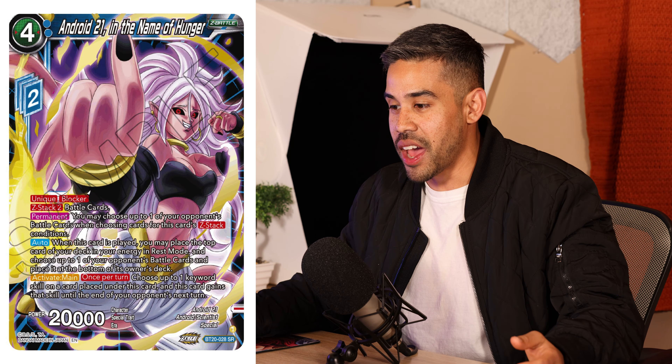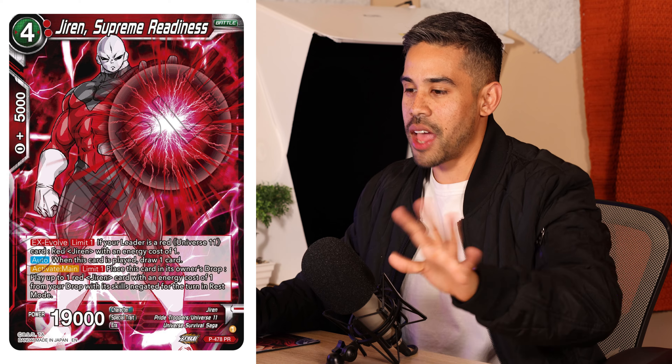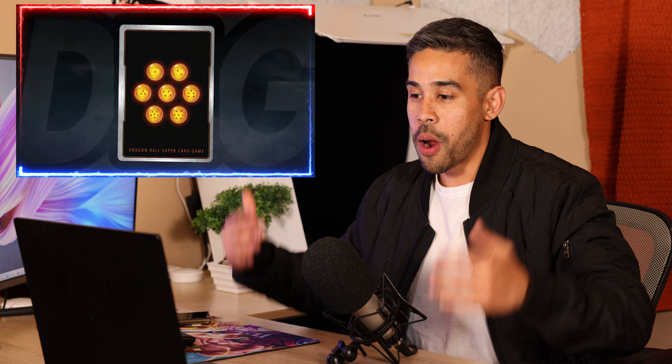I'm hyped for the Battle Hour, hyped for Cumber, and hyped for Android 21. There are going to be more reveals — the red archetype hasn't been shown yet as of this video, but I'm guessing it's going to be based on Jiren, given the cool Jiren promo, and we might get more Universe 11 support. That's pretty much all the reveals for now. Let me know in the comments if you're hyped for the new set Power Absorbed. I'm still waiting on a trailer and more secret rares — that's gonna be it, y'all stay super, peace out!